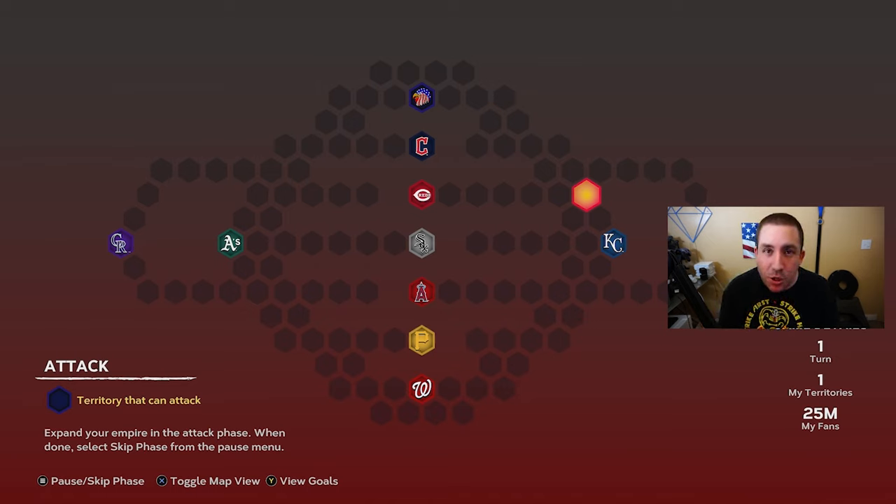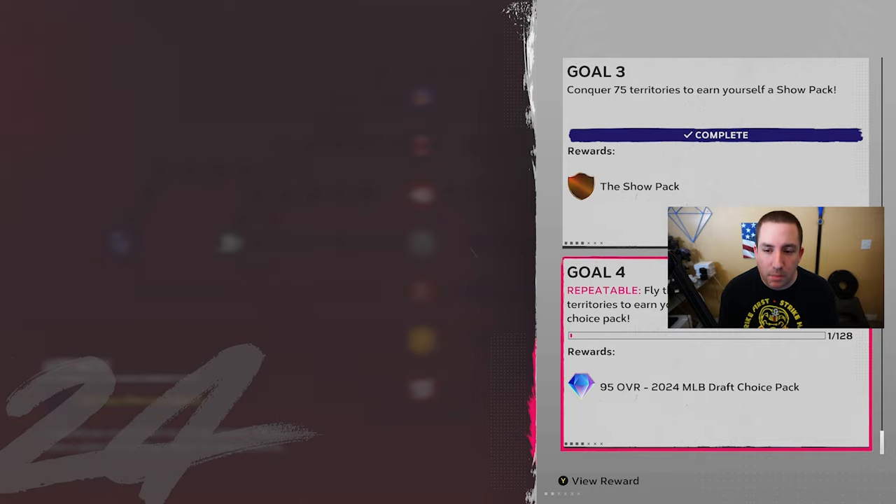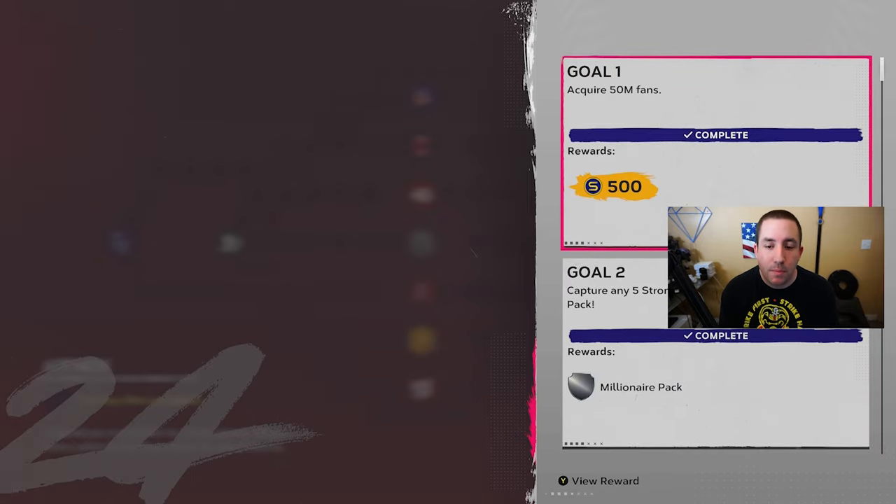However, sometimes you'll see something like 'capture the Colorado Rockies on the first turn.' In the bottom right it shows what turn you're on, and you'd have to capture that stronghold and beat them on the first turn. They might do something like go to Cleveland and beat them on the first turn — that's some of the missions you might see in the goals.